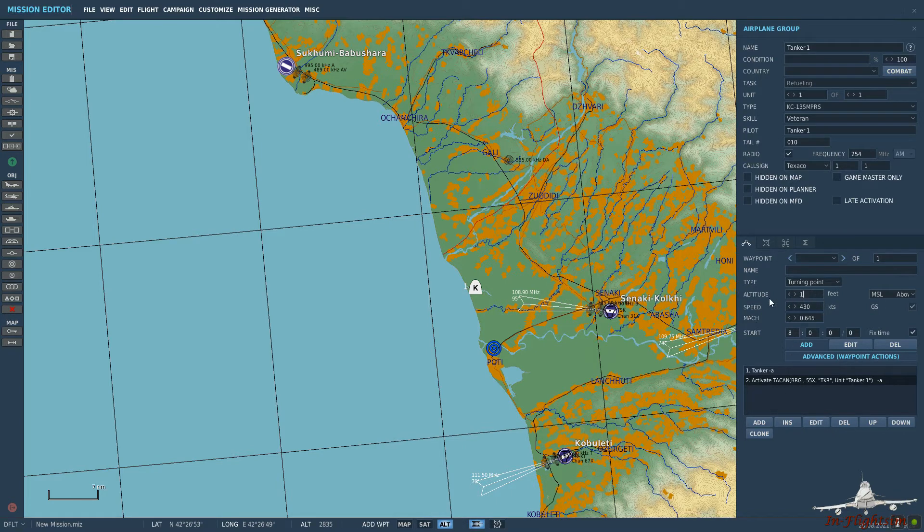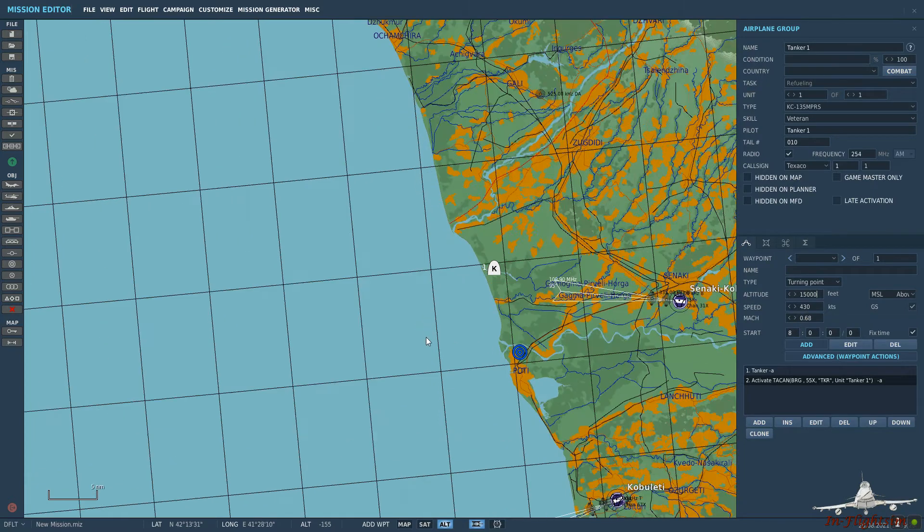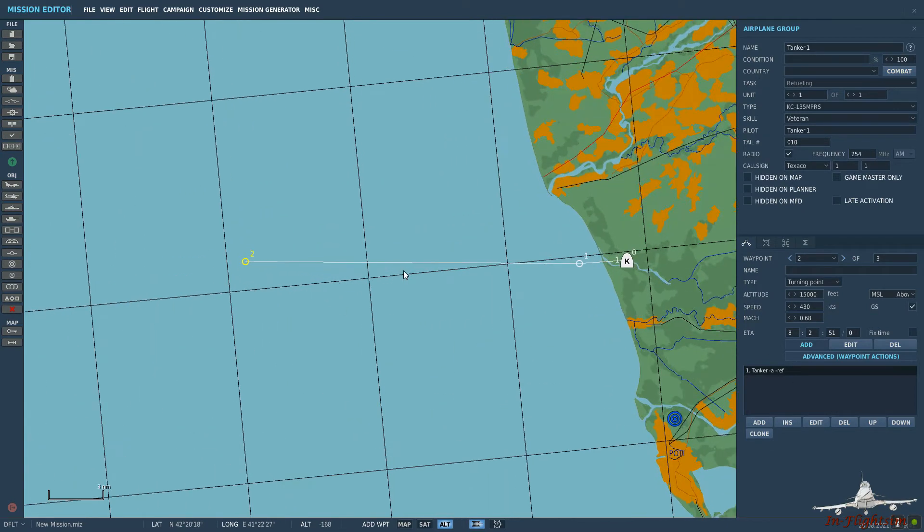Let's go ahead and set the altitude to about 15,000 feet - that's the altitude we want the aircraft to start at. Then let's put in some waypoints for the aircraft to fly around. We have two options for the tanker: we can either have it flying a racetrack pattern, going from waypoint 1 to waypoint 2 and back repeatedly, or we can just have it in a circle, orbiting around a certain waypoint.